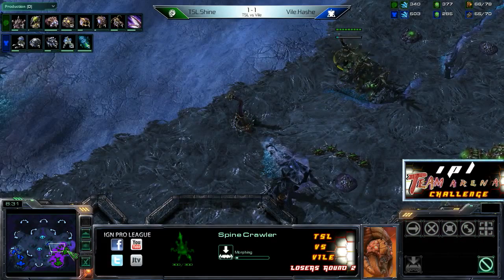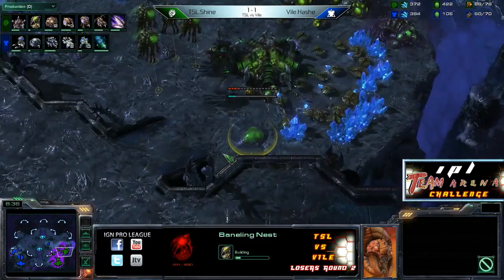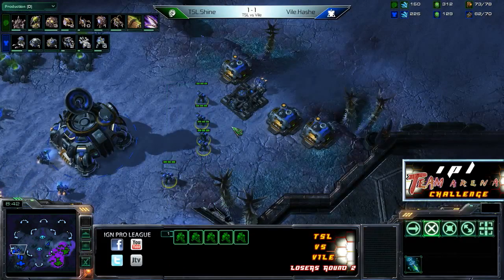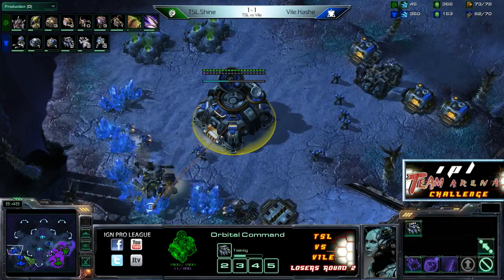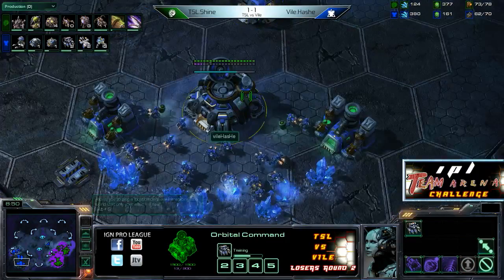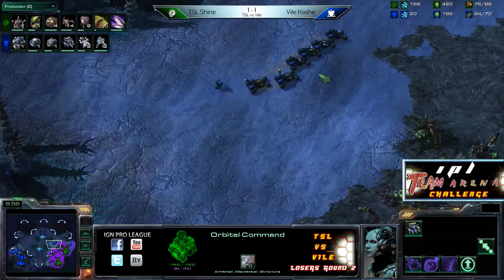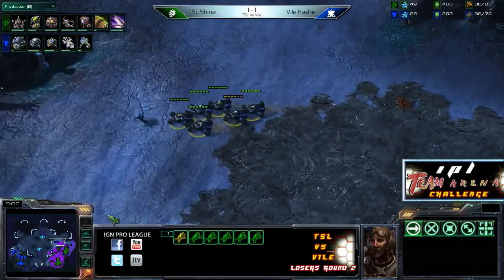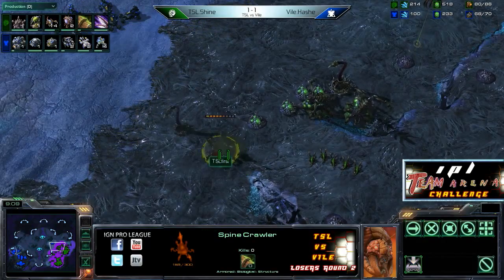A second Spinecrawler is making its way up as well, which will hopefully allow Shine to expand to his third. There's a Baneling Nest as well. Zerg does need to play a little bit heavier two-base on this map — the Hellions out there controlling creep tumors, the ability of Terran to be out on that part of the map and stay safe. As Zerg, you can make a ton of Lings and Banelings to chase him away, but then that's just a bunch of drones you don't have. Hash actually just playing this really perfectly so far.